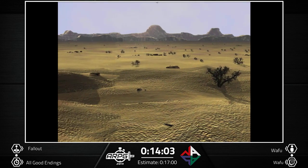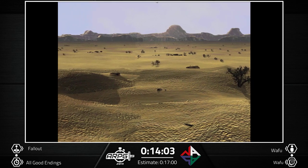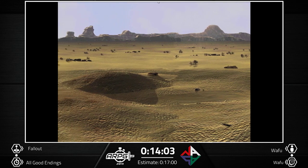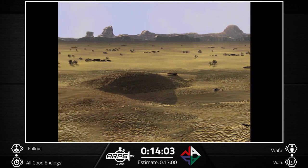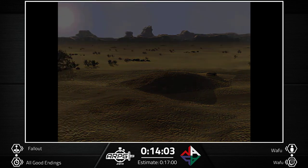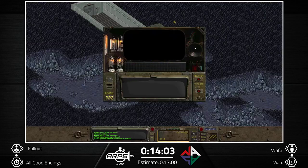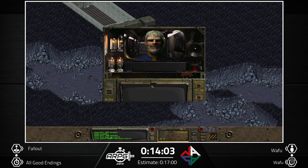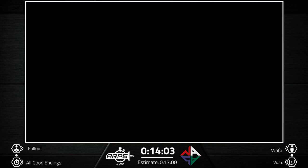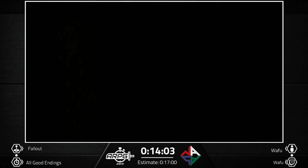Your involvement with the various places and people of the wasteland is well documented by future historians. Only a single question remained unanswered: what happened to you? Now we have the final dialogue with the Overseer — and that's the end of the game. Thanks for watching.